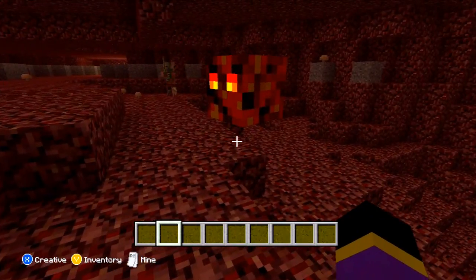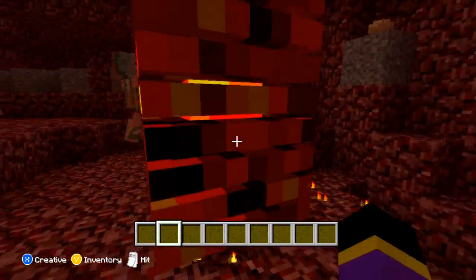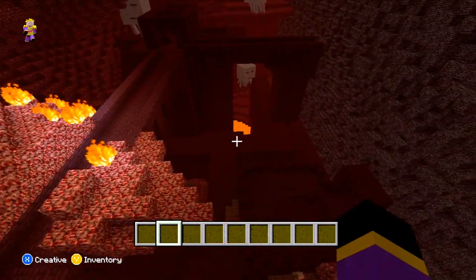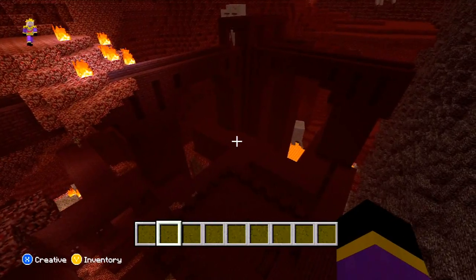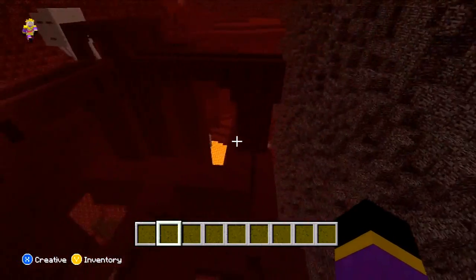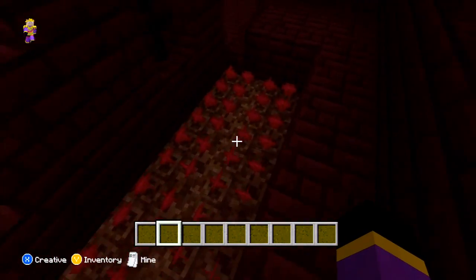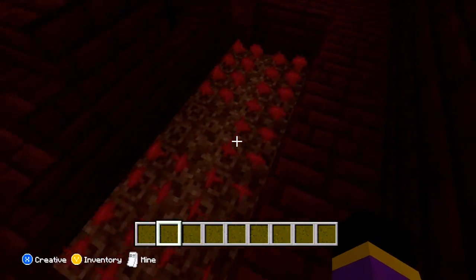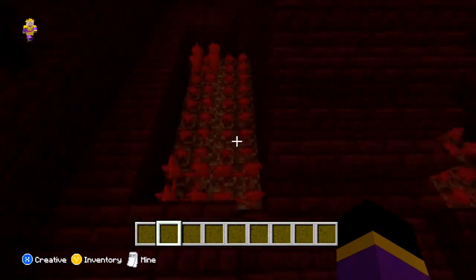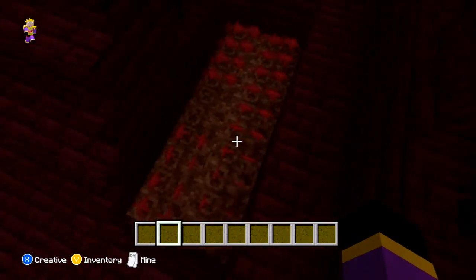In the Nether you can now find magma cubes, and they can be used to find magma cream. You can also run into nether fortresses, which is a place where you can find blazes. In the nether fortress you will find nether warts, and they are the base you'll need to make potions, so it is important that you come in here and grab these.